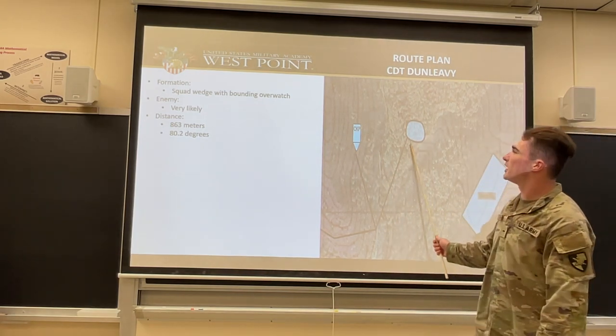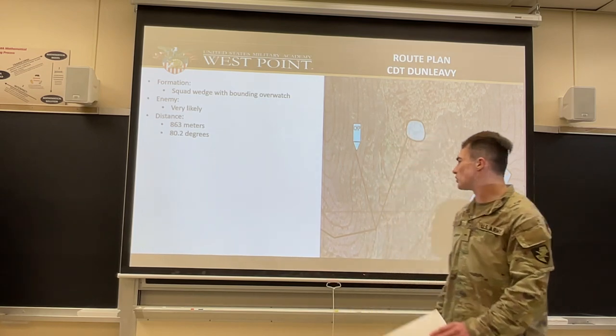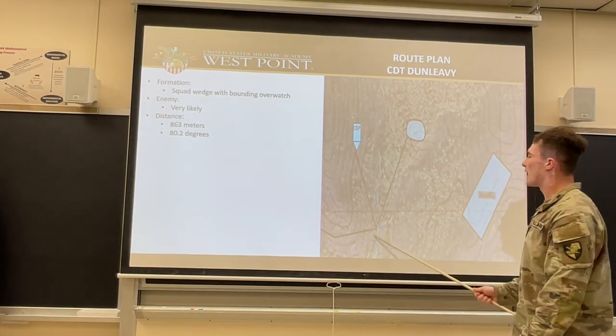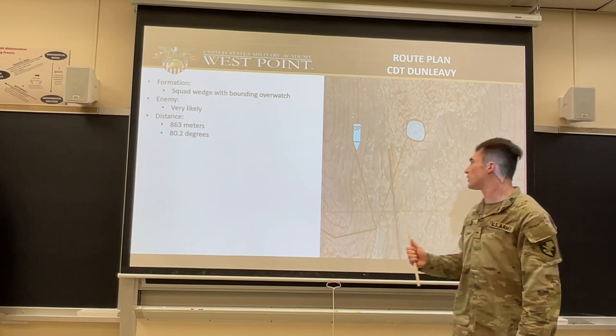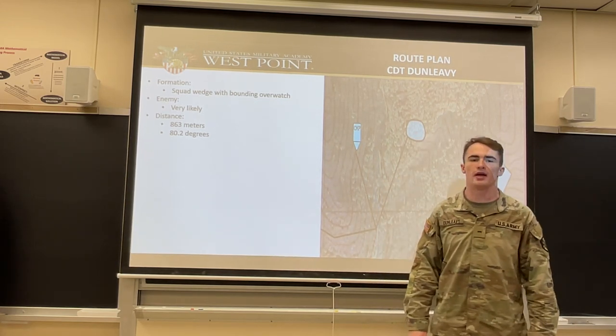From checkpoint nine to our ORP, we're moving in a squad wedge with bounding overwatch since enemy is very likely and we are in close terrain. From this river and this trail, we have an LDA, so we'll do an LDA crossing at a distance of 86.86 meters at 80.2 degrees. Once we get to our ORP, we'll set up for our assault. This concludes my route plan. Any questions?